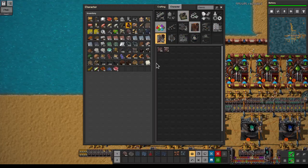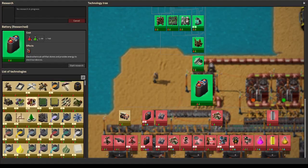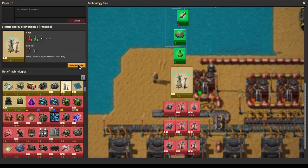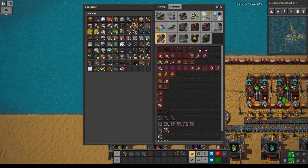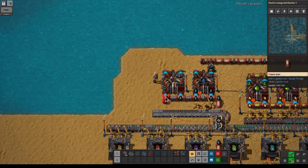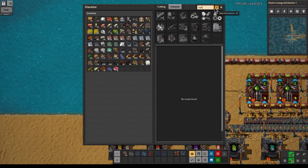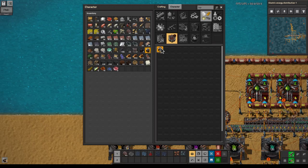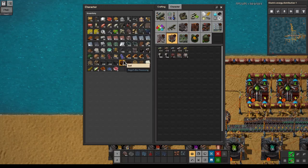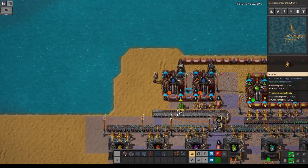Chemical plant — there we go. We'll run that out a little bit. Oh, battery research finished — that means we can continue on with accumulators. Let's get medium power pulse first. We have the chemical plant over here — run the valve. We have the top-up valve for this.